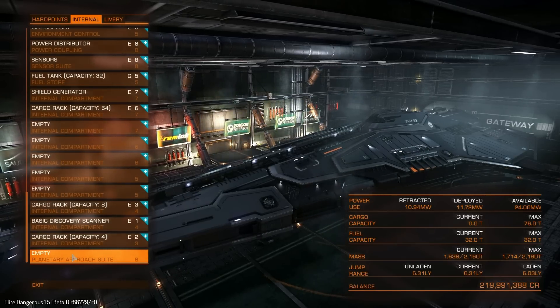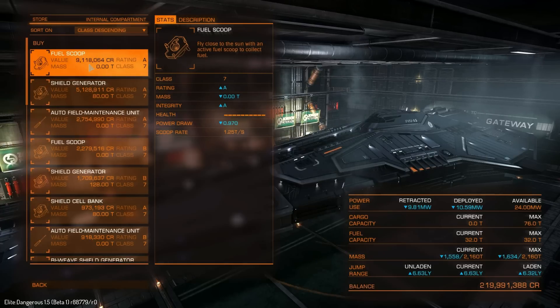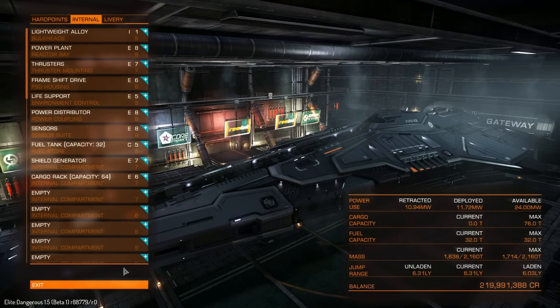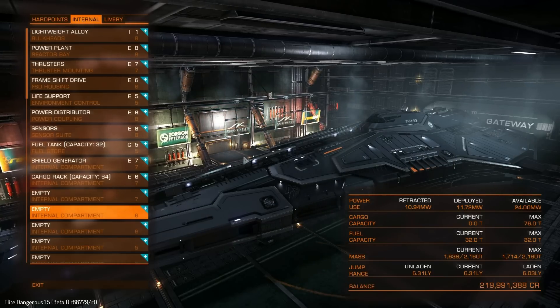I don't know yet — we still haven't reached our main goal, but I'm going off topic. Shield generators are class 7, so that's going to be 91 million to put your best shield generator in there — a big, hefty price tag. But anyway, that's pretty much the Federal Corvette.